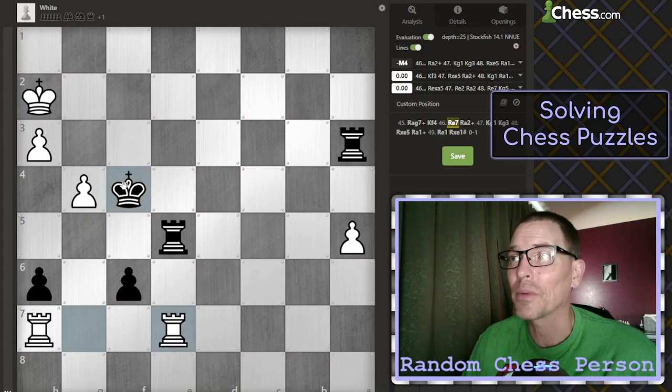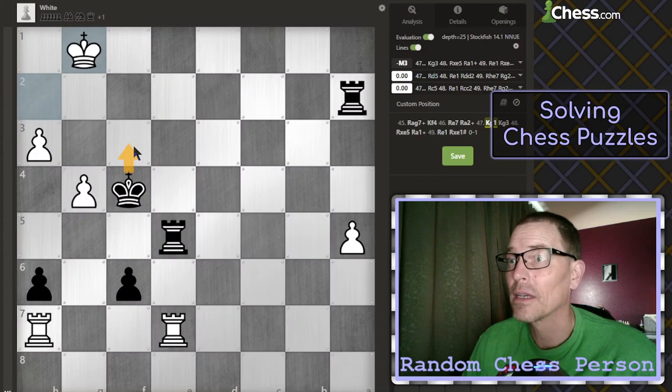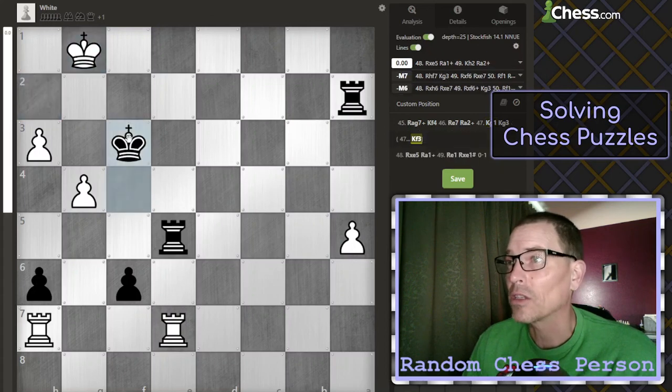I wasn't going to move to f3 there at that point. Here is where I checked correctly, because I saw that the king couldn't come back — it would be forced to the back rank, h1 or g1. Now here, f3 is not even one of the top choices. Rook to d5 or rook to c5 takes us back to a drawn or even chances position. And king to g3 was the only move that continues our mating sequence. So what was wrong with f3, which I almost did? That also takes us to a drawn position.